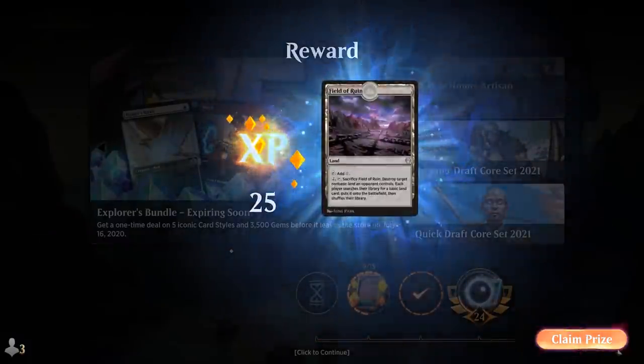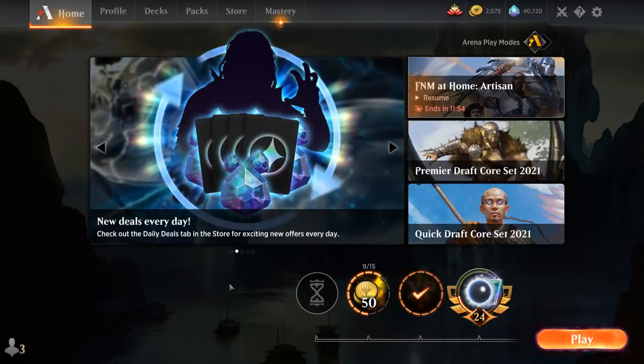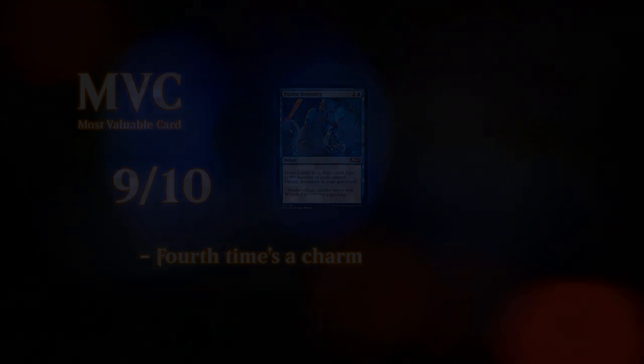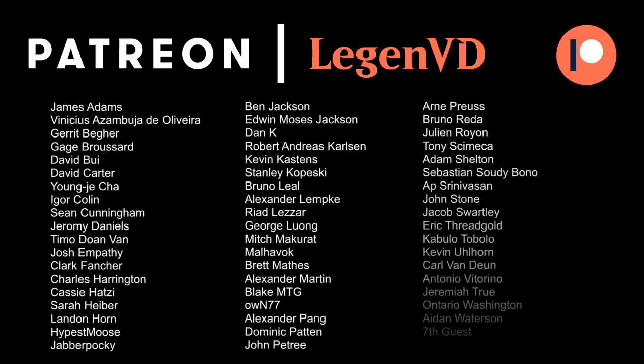Our Izzet Taunter deck performed quite well. We lost to Temur Reclamation, which is one of the Tier 1 decks in Standard, so that's not too surprising. But we managed to beat up on a lot of aggressive creature decks, which is pretty common for Best of One — you typically see more aggressive decks than control decks. So in a Best of One meta with a lot of aggressive decks, having a nice blue-red control deck with Brash Taunter as one of its finishers is not a bad place to be. Thanks for watching, hope you enjoyed, and as always have a nice day. You can become a patron at patreon.com/legendvd.